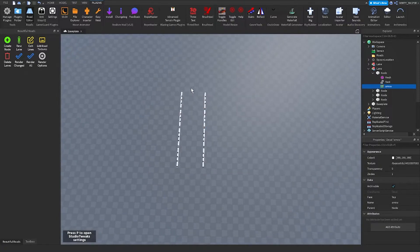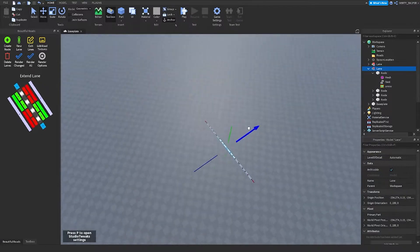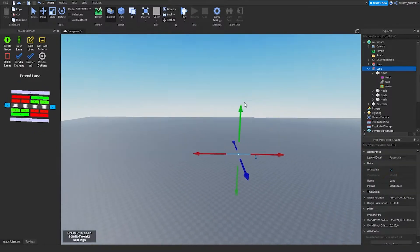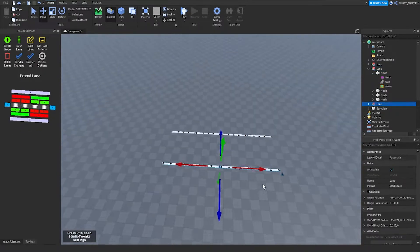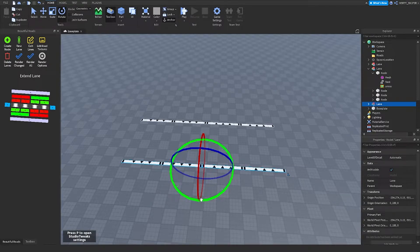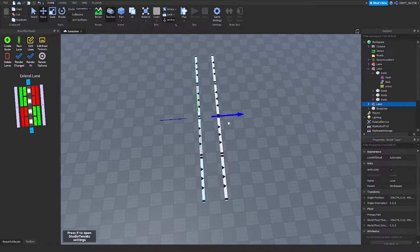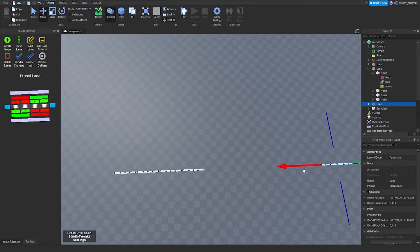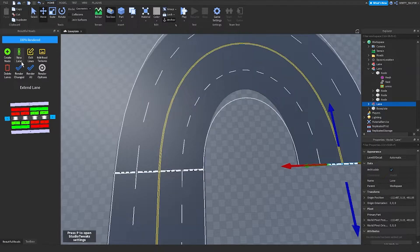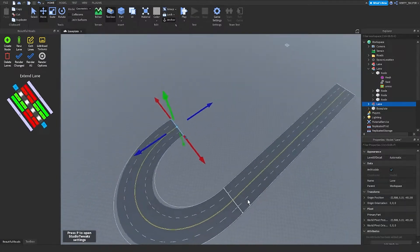Now that's the short summary of how I use Beautiful Roads. So the first thing I will do is make a long straight road, and then make another road but this time rotate it 180 degrees, and then place it where the last node was. Like this it'll do a turn.